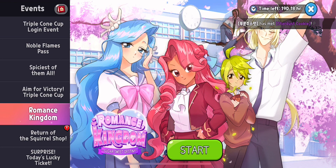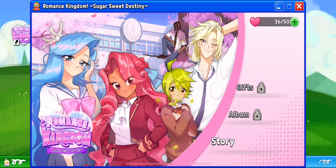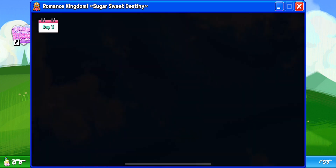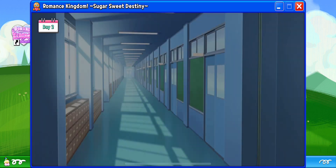Romance Kingdom — this is the April Fools update. We have Serena, and I'm not sure what Raspberry is called, but there's also Marcus and Madeline. You get hearts and then you can continue with the story. The story album and gifts in Romance Kingdom — I feel like the art is really well done in this as well. I've got enough to reach day two.